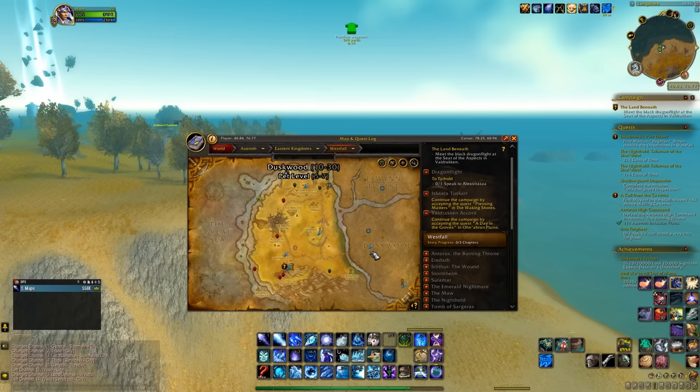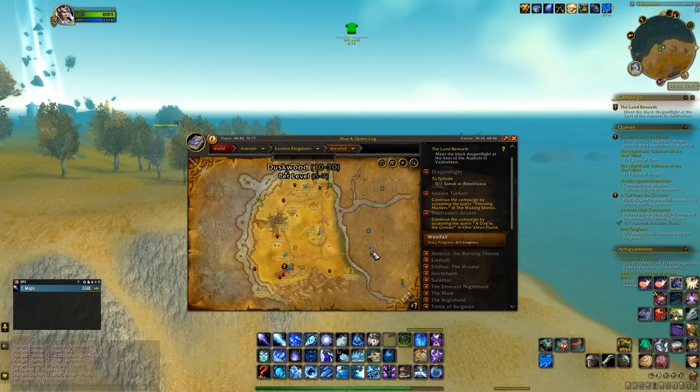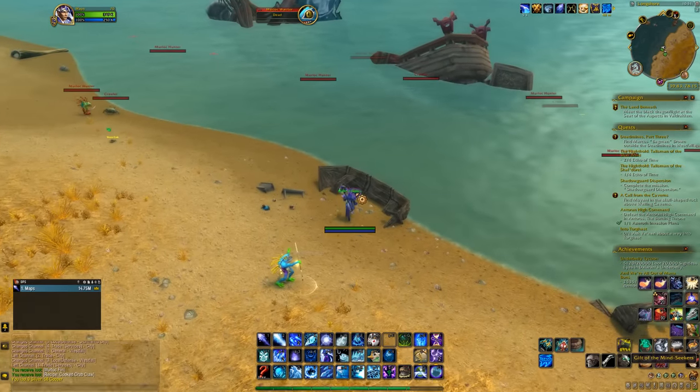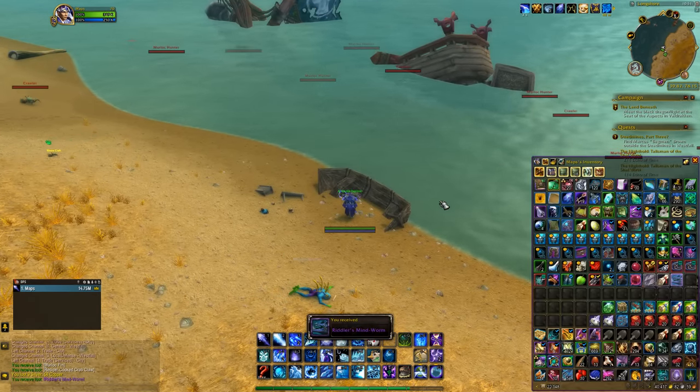After you've found all 8 pages, head over to Westfall to collect your mount. Go to the location as shown on the map, and there you will find a chest. Loot it, and the Riddler's Mind Worm is yours.